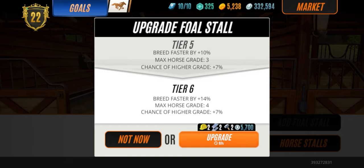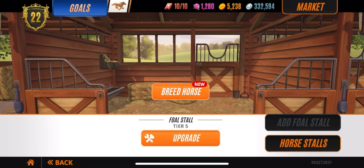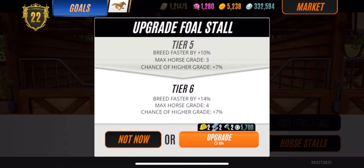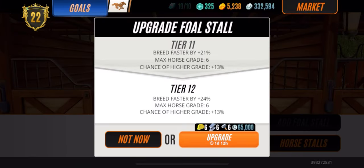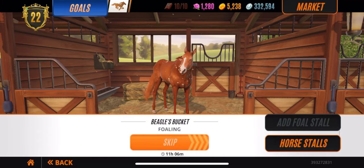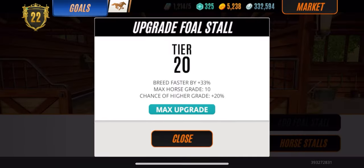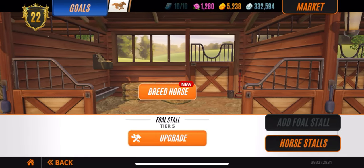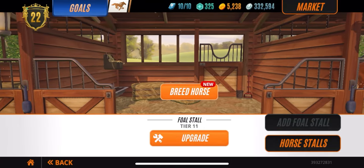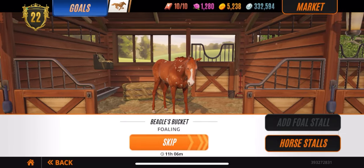I'm going to target threes, then fours, then fives. Once I feel comfortable with the horses I breed, I'll upgrade a stall to target grade sixes, then sevens, then eights. I'll have perfect threes, fours, and fives, but from here on for the rest of the game we want to target six, seven, and eight because you get the best prizes from grade six, seven, eight, and nine races.